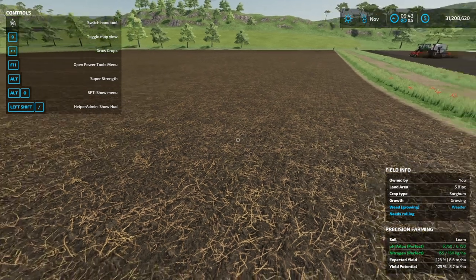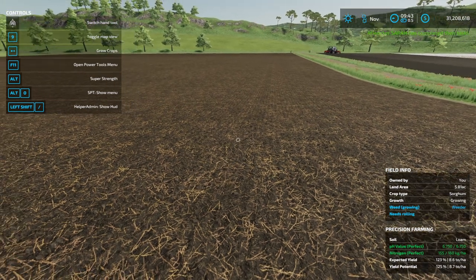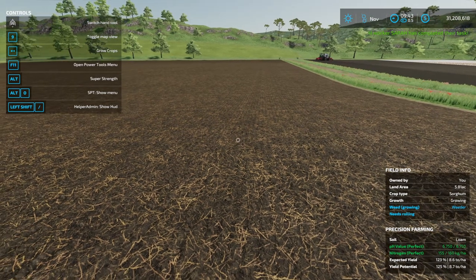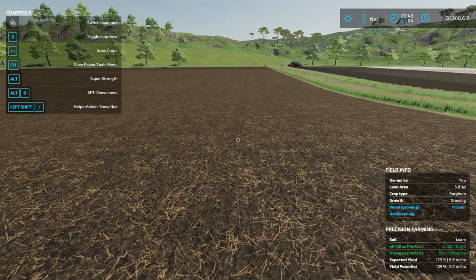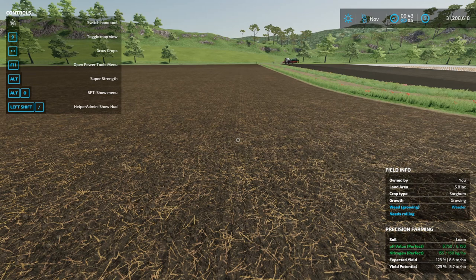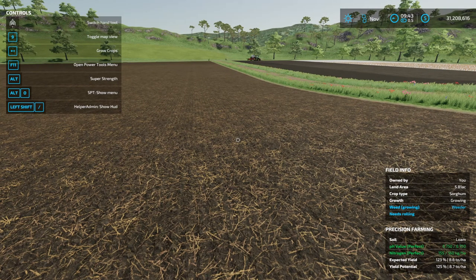This is the field we just planted, and as you can see it needs weeding and rolling. I recommend we don't weed it right now because the only way we'd be able to weed it is with a mechanical weeder and we don't get the full bonus for that. It does need rolling and all my tractors are tied up right now, but you can see the nitrogen and pH levels are perfect — we're going to get a 123% yield bonus, or 125% when we roll it — 25% more than base game.